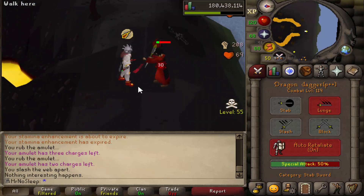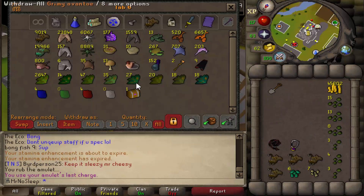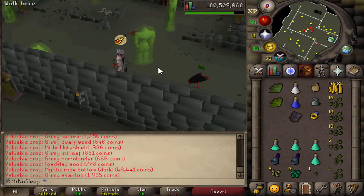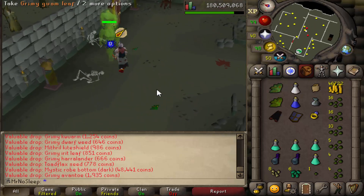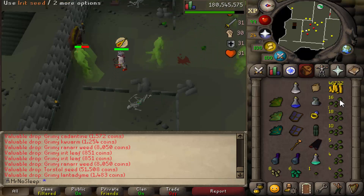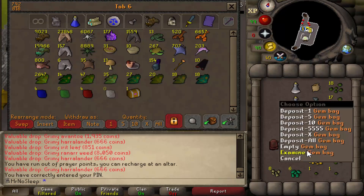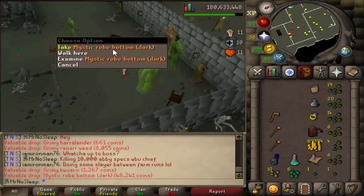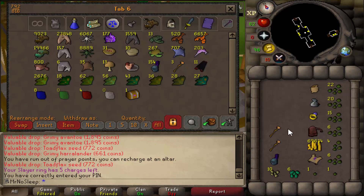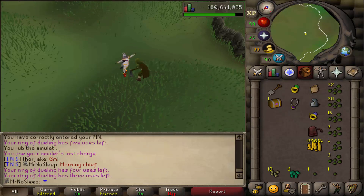I also decided to bring a Rune Pouch, because the Aberrant Spectres drop items I didn't really want to always bank for — so I pretty much just dedicated them to alching: the Steel Axe, the Mithril Kite Shield, and the Adamant Plate Legs. All of those items are 1 in 128, despite the Steel Axe being 1 in 42. Most people just leave them on the ground, but I strongly recommend alching them as that will help make your money back on supplies. While I am an Iron Man, if you are a main, you will be using a lot of that money on prayer potions and supersets. Supersets are optional — you can bring a Dragon Battle Axe to boost your strength level, but keep in mind the higher your stats, the quicker the kills and the more kills per hour.